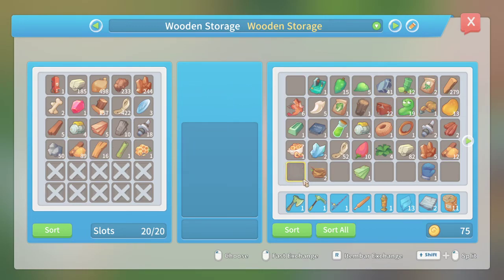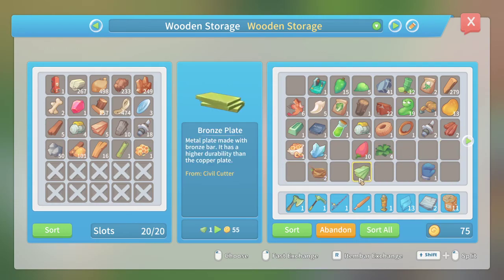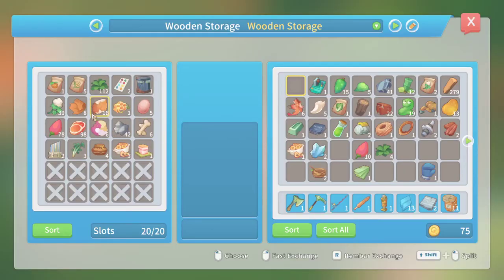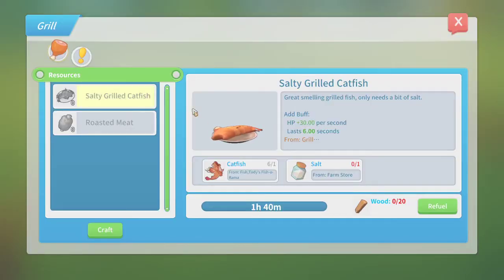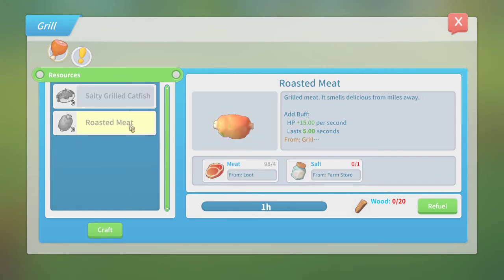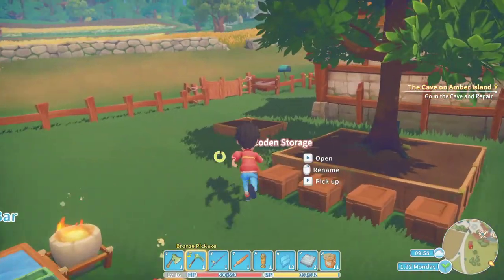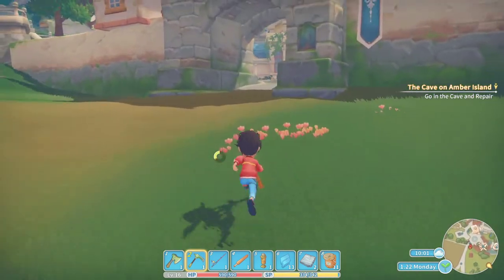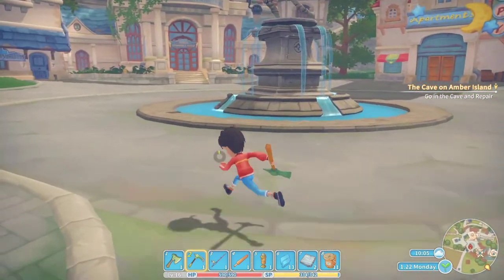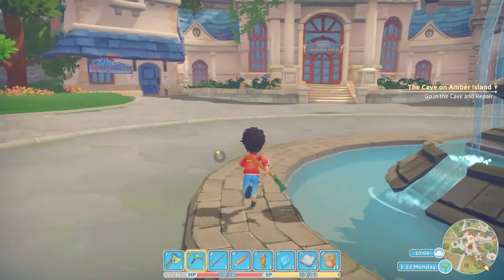Let's see — planks, hardwood, twine, more stuff. We probably need to craft some food. I don't have salt — that's a problem. Maybe we grab salt from the farm store and cook up a bunch of meat. We'll prep for that next episode, but let's go do our daily and then start cooking up some food because we're going to need it pretty desperately.